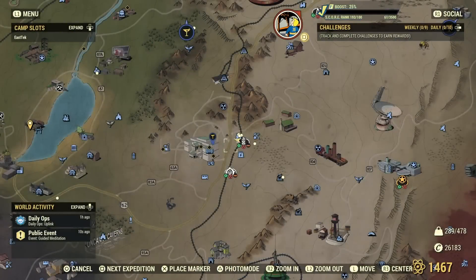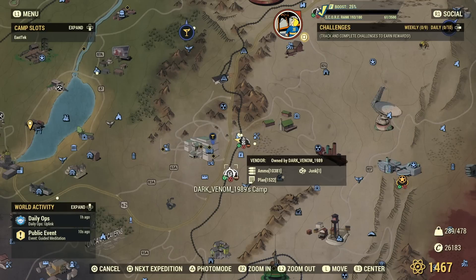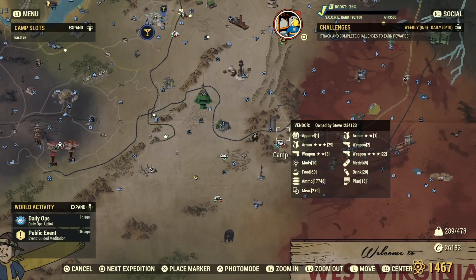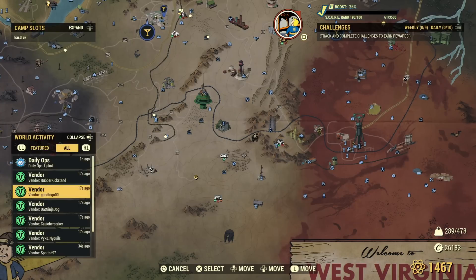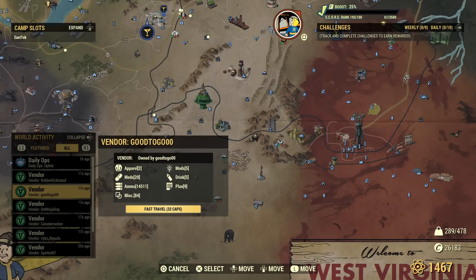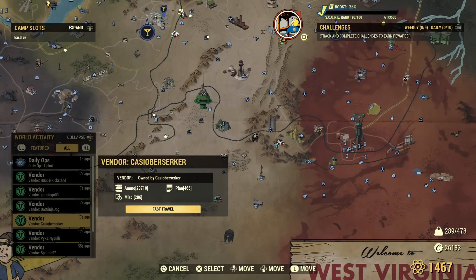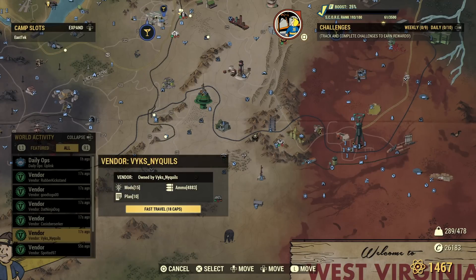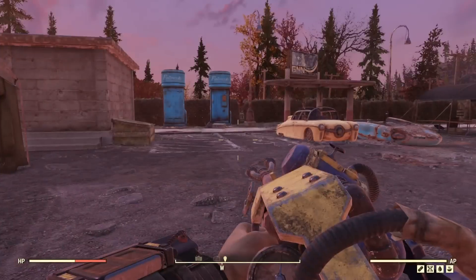Because I go vendor hopping all the time, here's a great tip. When you're on the map trying to decide whether to visit a player vendor, you don't need to move the cursor around the map. You can bring up the World Activity map, push R1 to the right, and it shows all the vendors. You can click on them to see what they have before you travel there, and there's a fast travel option right there. It's perfect for vendor hopping and goes so much faster than browsing the map manually.